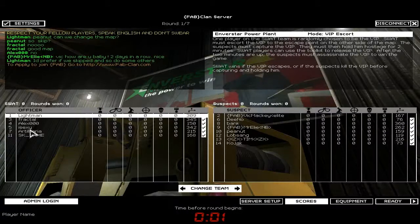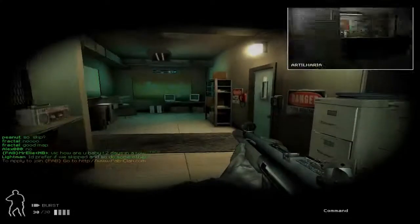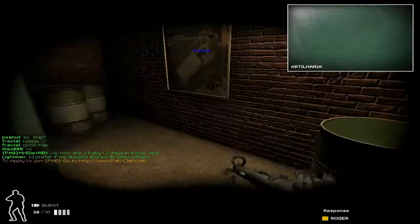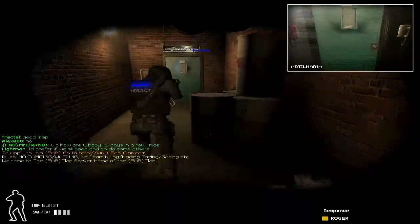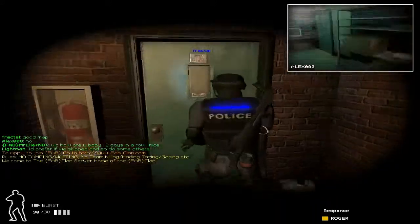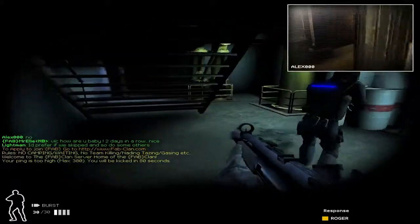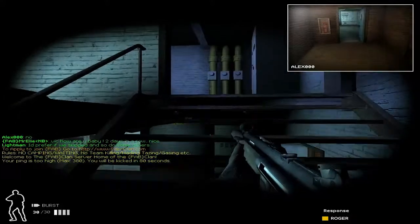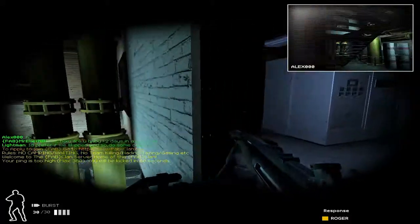Damian DuDivich here from the interd1 atoq1small, bringing you another SWAT 4 online match. Modus VIP and we're playing on the Everest Star map. We're playing as the SWAT guys and our goal is to get the VIP to the exit point, and I've got no idea where that is on this map. I don't play this map that often.